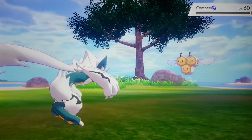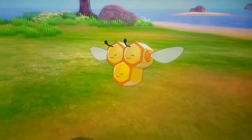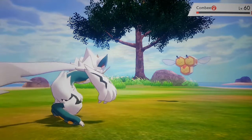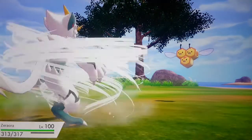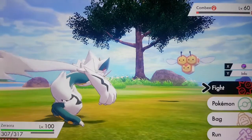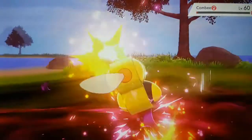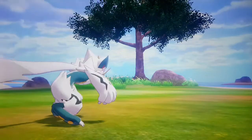Blaze Kick doesn't really look like a kick — it just looks like it's clawing at it. Next it's going to use Close Combat, another move it knows. Lastly it will use Outrage. It also comes at level 100, so if you're early on in the game I wouldn't recommend putting it on your team, mostly because it's not going to listen to you.